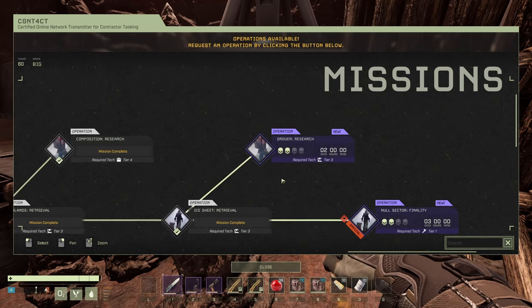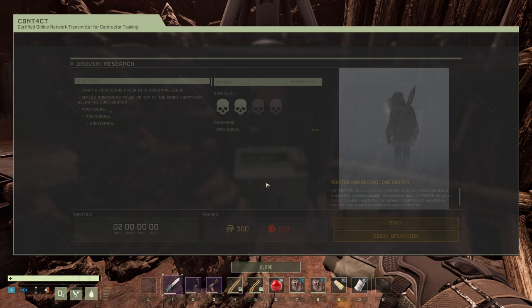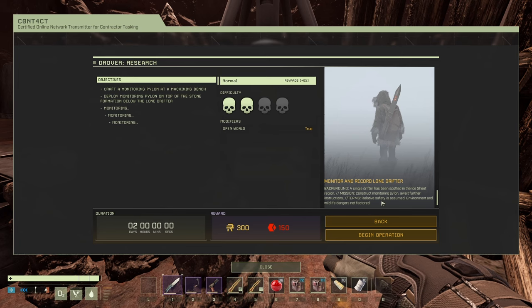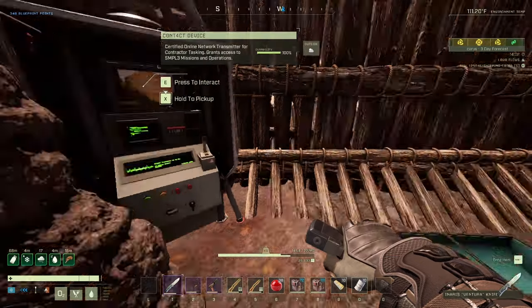Drover Research is called 'Monitoring Pilots' — looking for experienced people on top of the stone formation. They need you to head down there and activate some kind of newfangled device they've cooked up. A single drifter has been spotted in the Ashi region — a single construct — and a monitoring pilot awaits further instructions. Relative safety is assumed; environment and wildlife dangers are not factored in, of course.